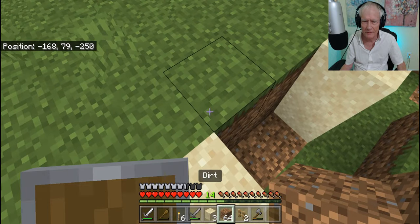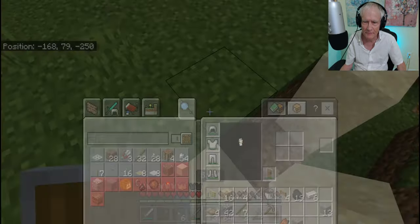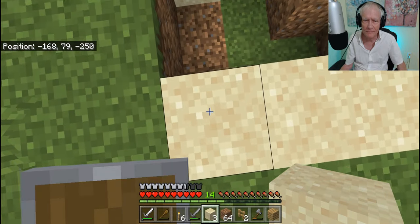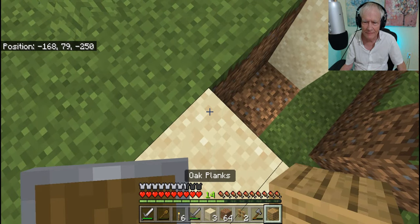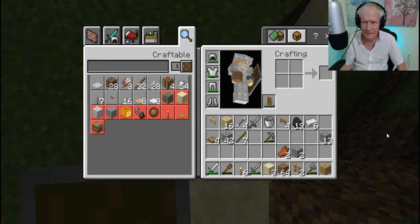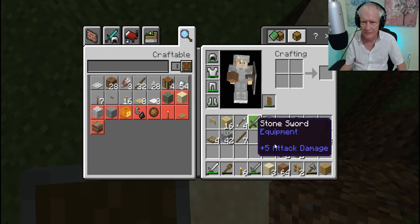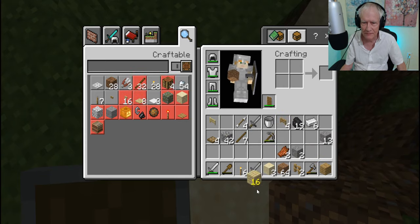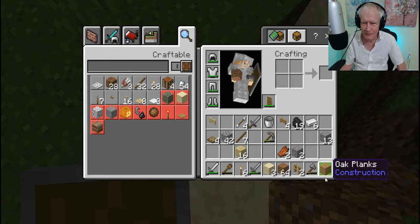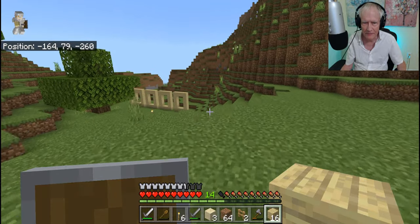Then I'll put... oh, the planks. I need to get the planks for this. Where are my oak planks? No — birch planks, that's right. Birch planks. I'm not going to have enough, am I? I know where I can find some.